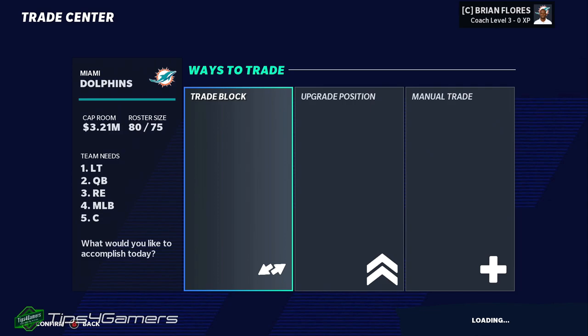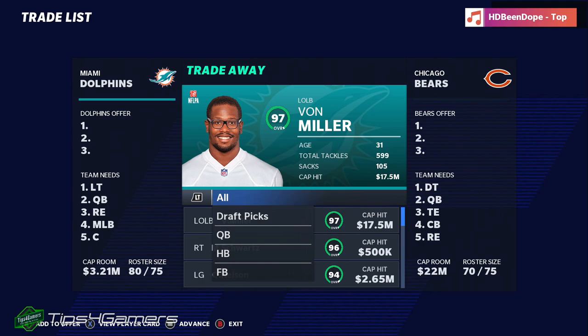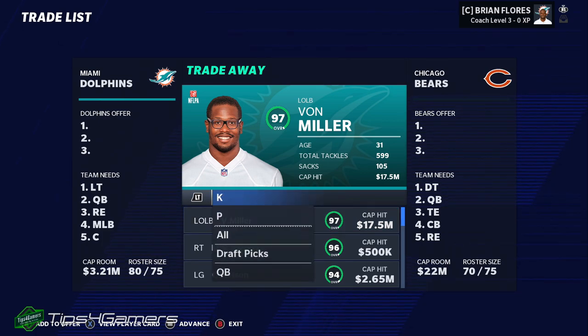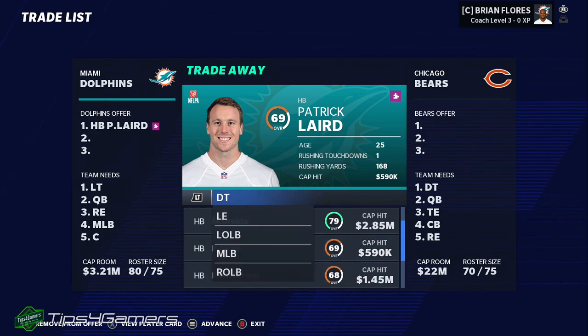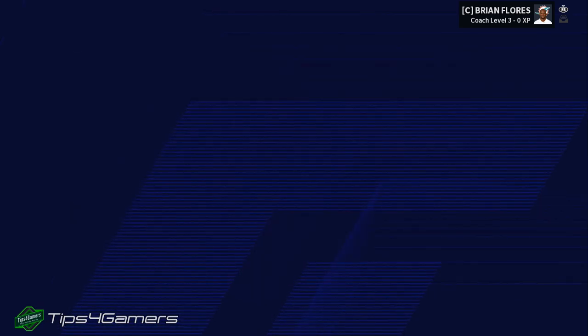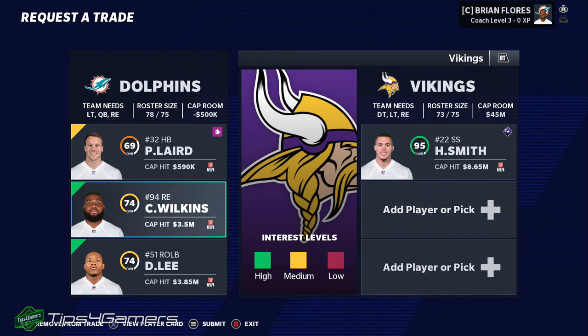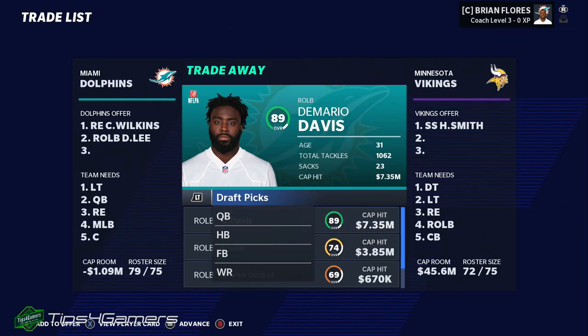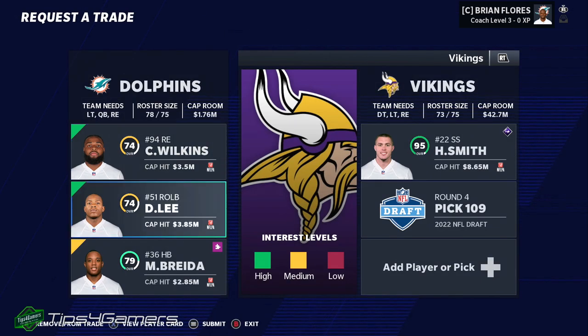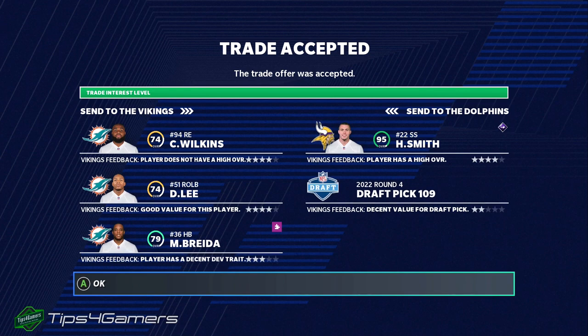Kendall Fuller was listed as a cornerback last year and is now a free safety — these guys move positions all the time, so one linebacker can play multiple linebacker positions. Remember these guys are professionals. I use a right end, Wilkins, and then a right outside linebacker, Lee, seeing the green interest I want. Make sure you're getting enough value. I need to up the ante but can get more value back by adding a draft pick on their end. I got a fourth round pick — always start high and work your way down so you get the most of your value.